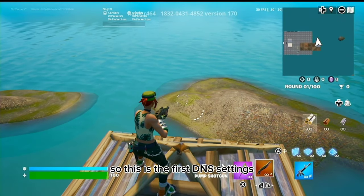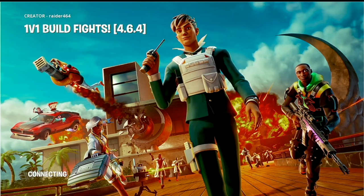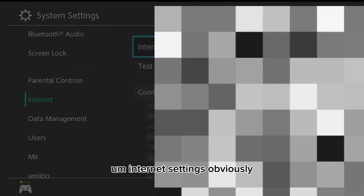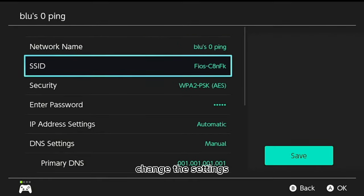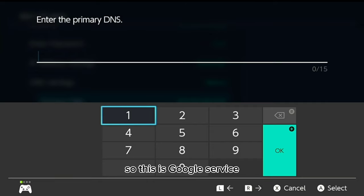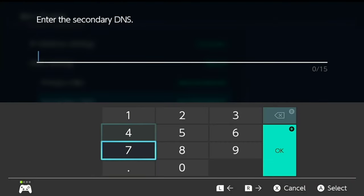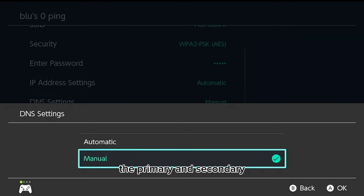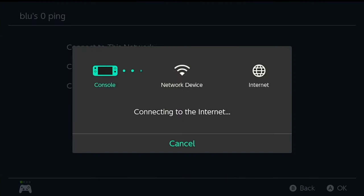So that's the first DNS settings. Let's go into the next one. Go back to your settings, Internet Settings, basically do the same thing you did the first time — change the settings. The next DNS settings we're going to use is called Google DNS servers: the primary is 8.8.8.8 and the secondary is 8.8.4.4. Make sure the MTU is at 1500 of course, then connect to it and make sure it connects successfully.